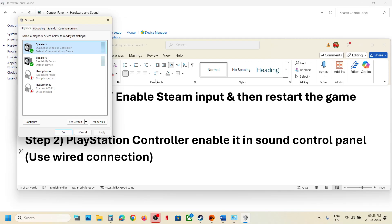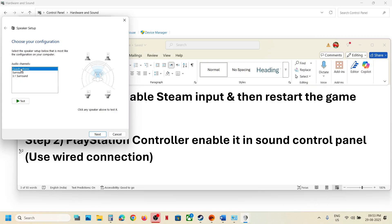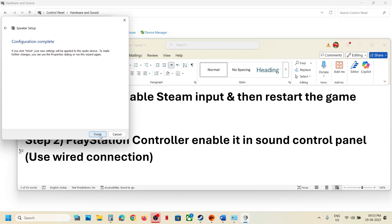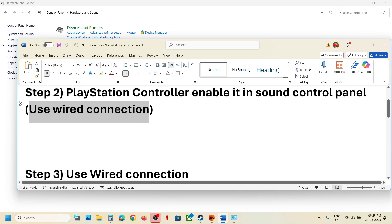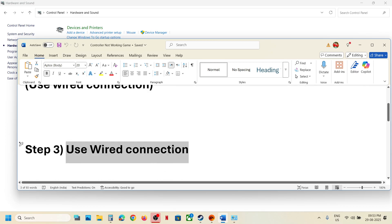Right-click on the controller and make sure it is enabled; if disabled, enable it. Then right-click again and click on Configure Speakers. Select Quadraphonic, click Next, check Front Left and Right and Surround Speaker, then click Next and Finish. Relaunch the game and check.